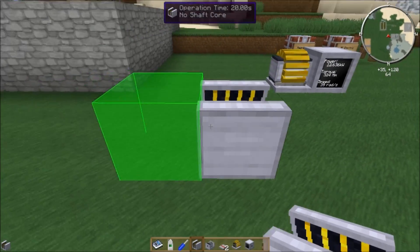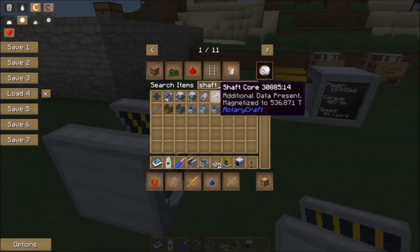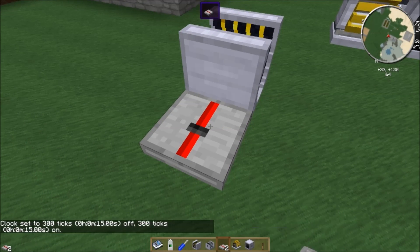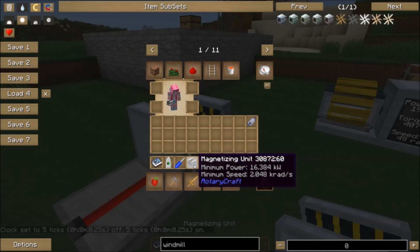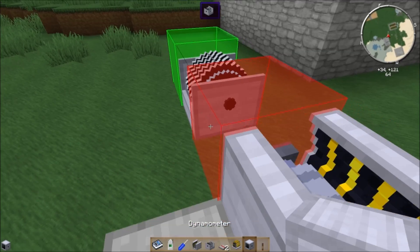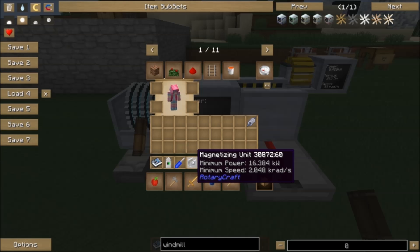The magnetizing unit takes in power from one of its sides. You put a shaft unit in the middle, and you need to give it a redstone signal — I'm using a clock set to five ticks, which is about half a second. Then you give it some power. The magnetizing unit requires 16 kilowatts at 2048 radians per second. You can power this with a steam engine with a gearbox, or I'm going to pop an industrial coil on it and give it 2048 radians per second.